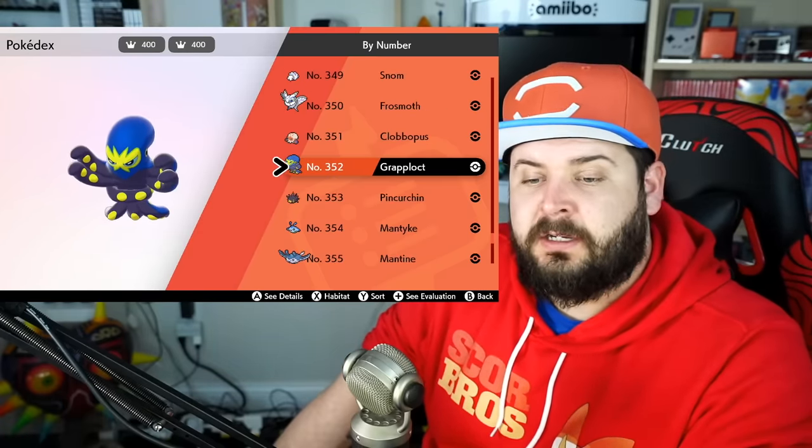To future-proof this video: Cosmog evolves into Solgaleo at level 53, but only in Pokémon Sword. And Cosmog evolves into Lunala at level 53, but only in Pokémon Shield. There you have it — all 72 Pokémon that evolve other than just simply leveling up.